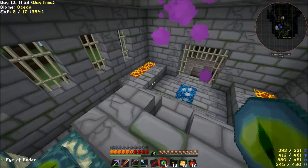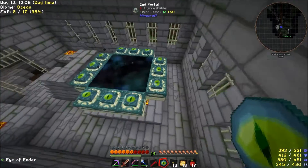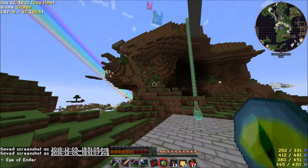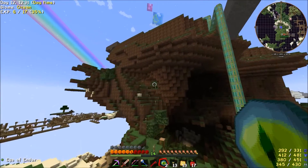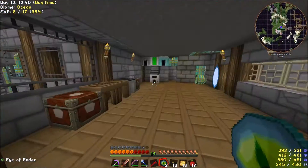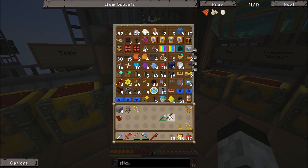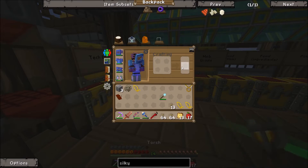Where did I put the torches? Accidentally threw an eye of Ender — oops. And there she is — a thing of beauty. I don't know what happened to all my torches. We have plenty of coal and sticks. I'm going in there with just the assumption that I'm gonna stab the Ender Dragon once and it's dead. I'll just meet you down there. I found the torches — they were in building bits. I've got about two and a half stacks.